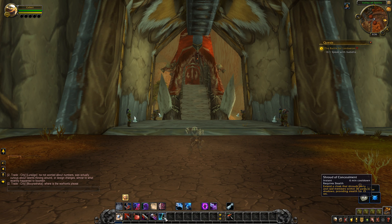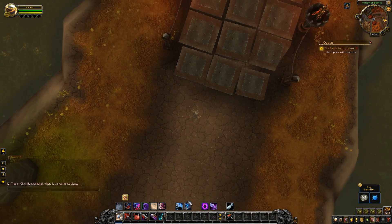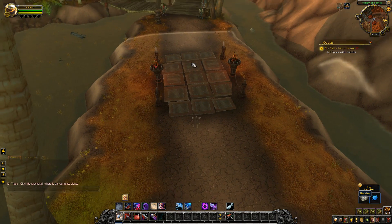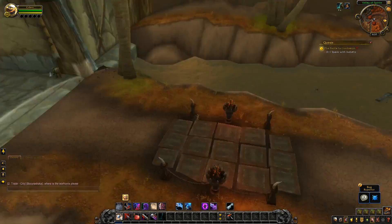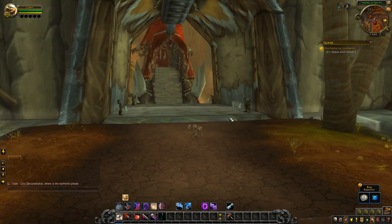Distract is also unchanged. Shroud of Concealment, same for all rogue specs, has been buffed — an interesting buff. Still a 6 minute cooldown, but it now goes 30 yards around you instead of 20 yards. So looking at the circle, on live it's 20 yards, but on BFA it's a nice 30 yards.